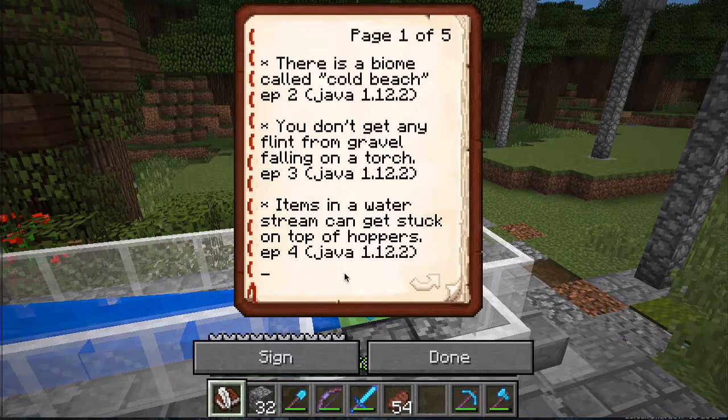And don't facepalm - I'm being very transparent here. I've learned that there is a biome called Cold Beach, and that you don't get any flint from gravel falling on a torch, only if you break it yourself. Items in a water stream can get stuck on top of hoppers - that's a change in 1.9 I think, so if you watch older videos you can get a little confused.